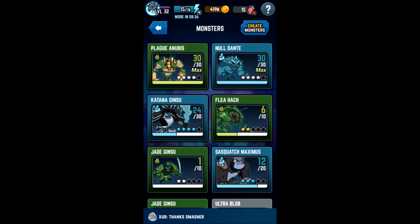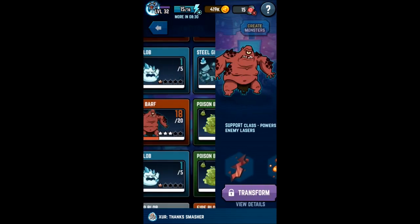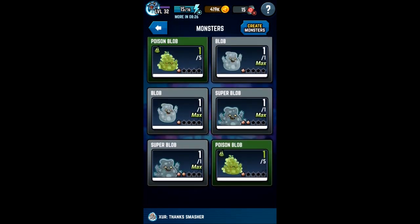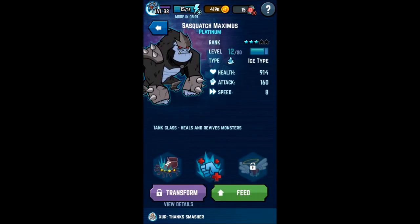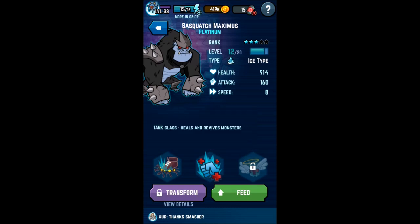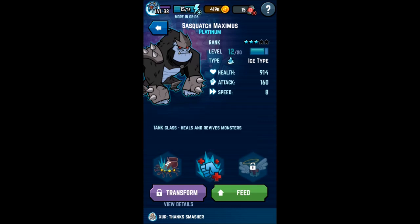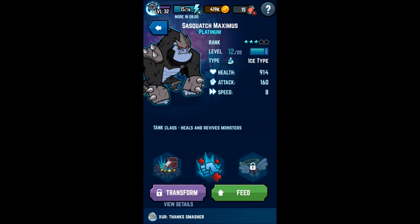There's also a tank class. Pretty much what a tank class does is it's just there to soak up damage. The tank I have is the Yeti Maximus, or Saxwatch Maximus, which is its platinum name. It does damage and is really tanky, absorbs attacks, but it also acts as a support, healing your other monsters and even reviving them from the dead, which is Maximus's special ability.